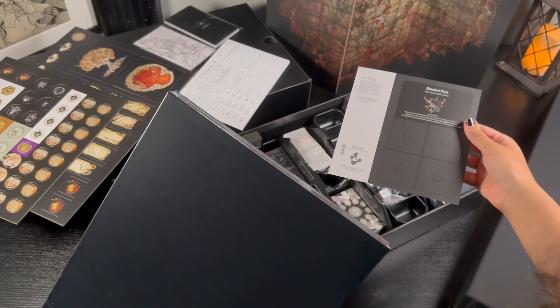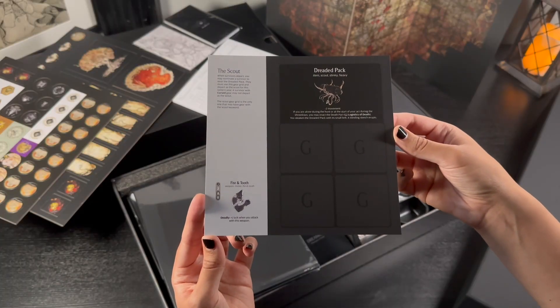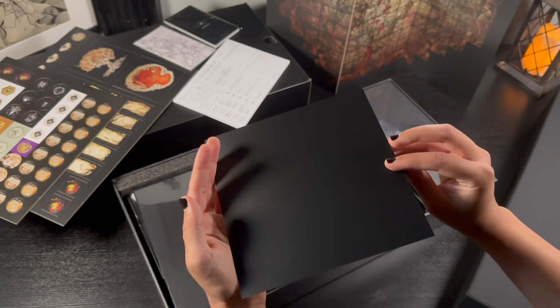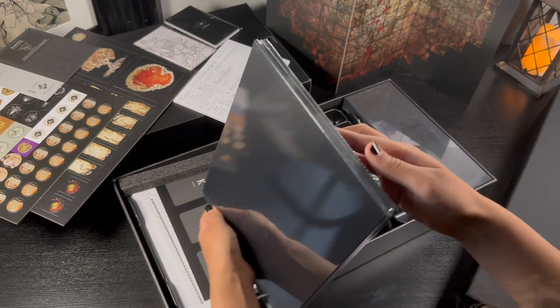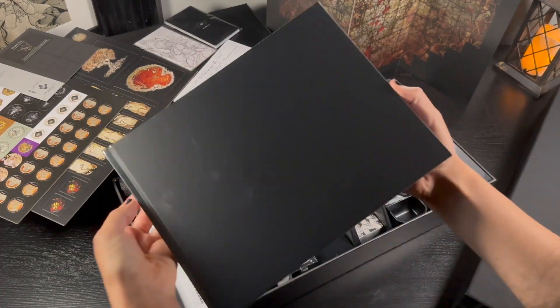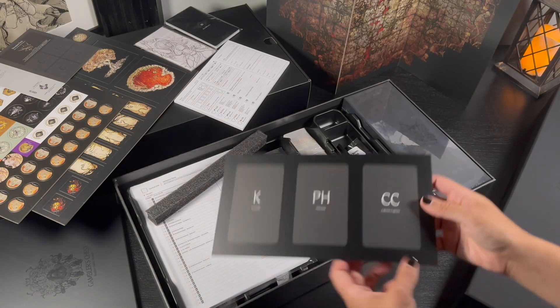Here is the very adorable tiny gear grid for the scouts that we've seen in some of the previews for the Gambler's Chest — that's definitely a system I'm really looking forward to learning about. And the Gambler's Chest rulebook, which is almost as big as the actual Kingdom Death rulebook, which surprised me.